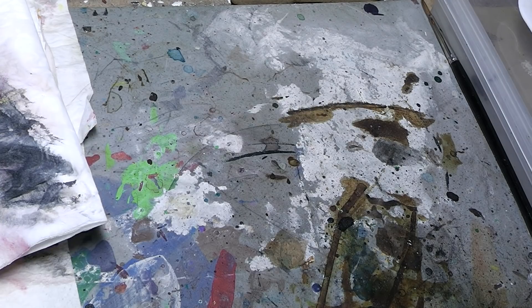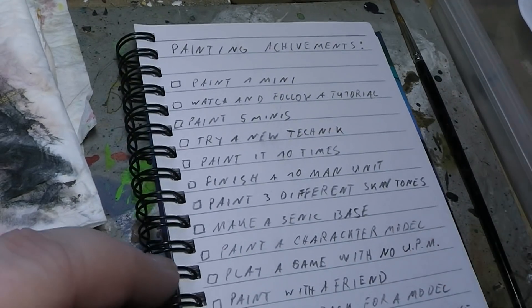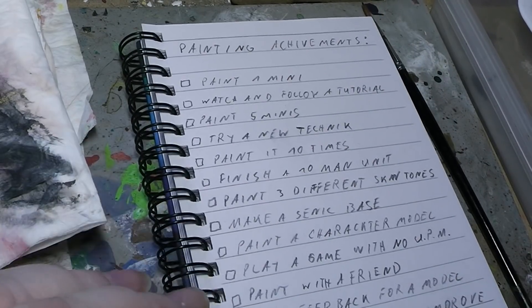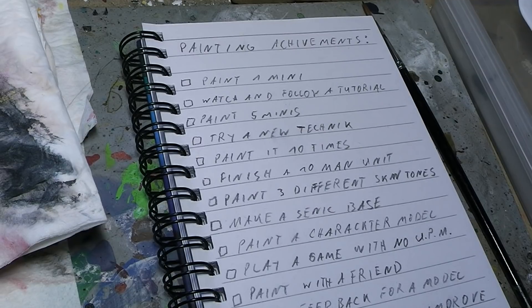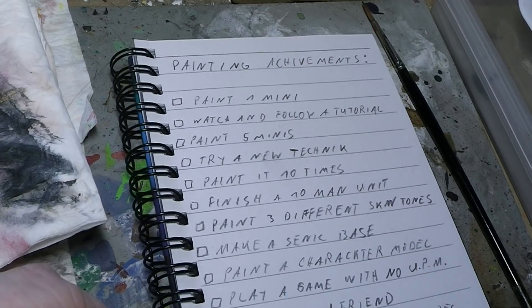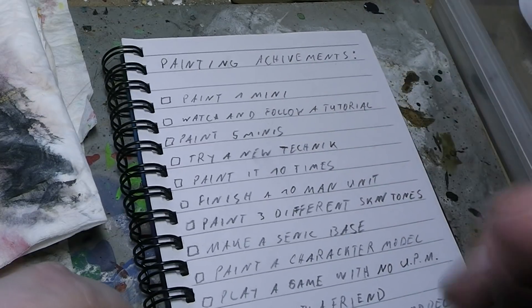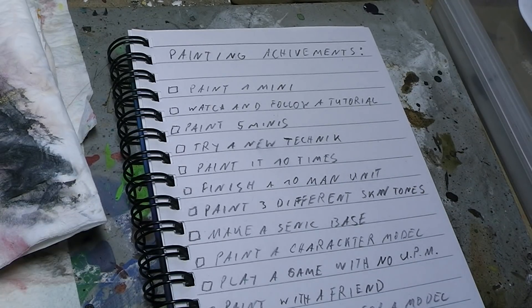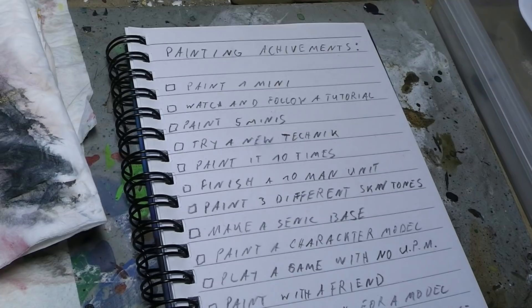So, first of all, I will show you my little achievement palette. This is just a tiny little brainstorm — you can obviously imagine even more achievements for yourself, so go nuts with it! My thought process was the following: each achievement here is worth one point, one achievement point. And when you want to buy new miniatures, you have to spend achievement points. That means in order to buy new miniatures, you have to finish your own achievements that you settled for yourself.